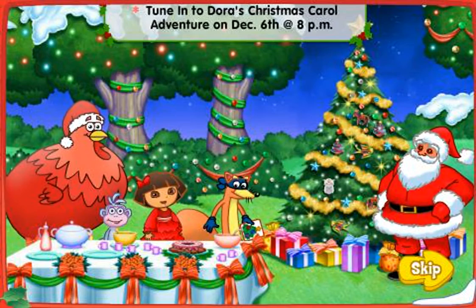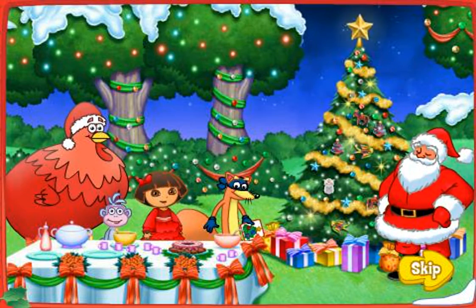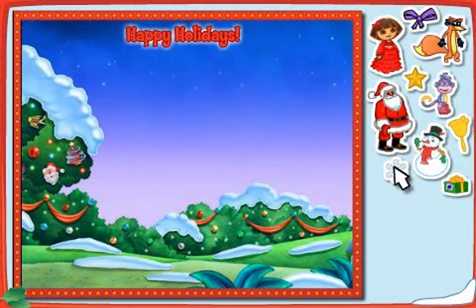Now you can make your own holiday card and give it to someone special. Just click on a sticker to pick it up. Move it where you want it and click again. To take a sticker away, click on it and put it back. Click the printer to print your card. Or click play again to go on the Christmas Carol Adventure again.